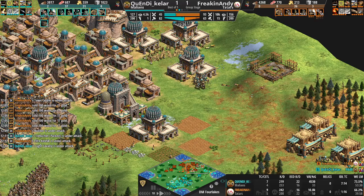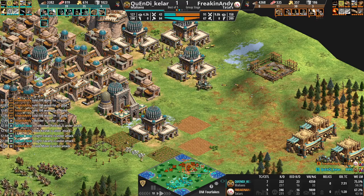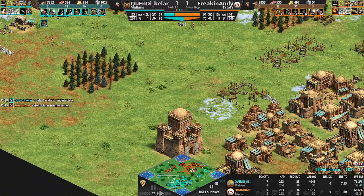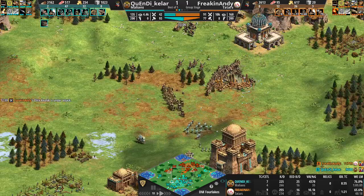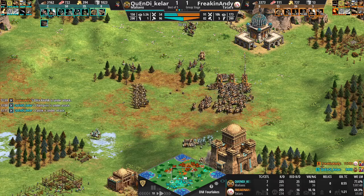However, the Light Cav coming in and getting some villager kills on the back of Andy's base. The eco is again in favor of Keller by 20 villagers — that's 20 villagers to help boom. Andy has some fishing in the back of his base, but Keller is on all three of the other four corners getting that fishing in. But this push in the middle for Andy is going to be hard for Keller to stop.